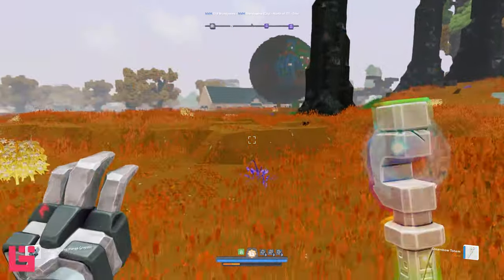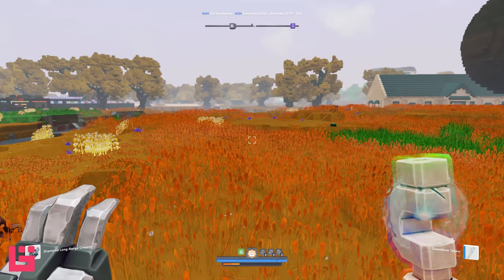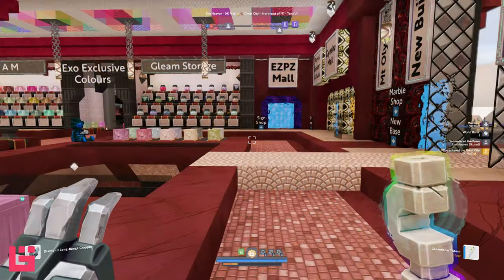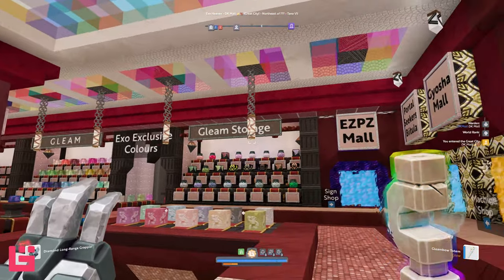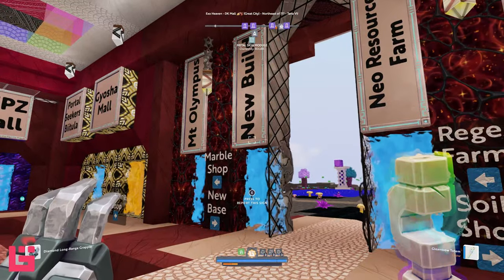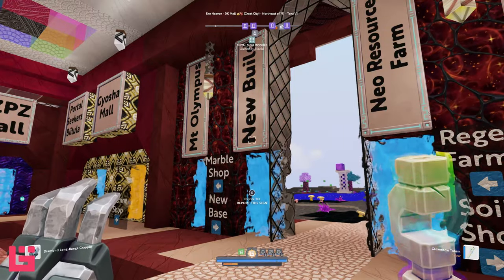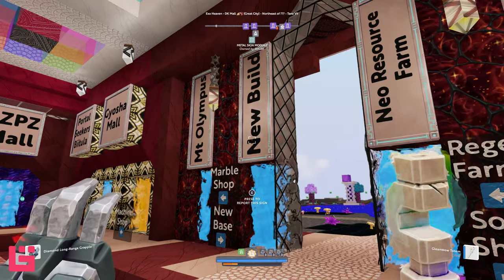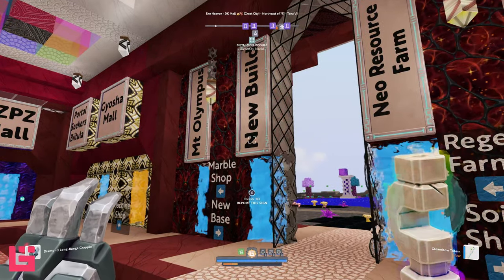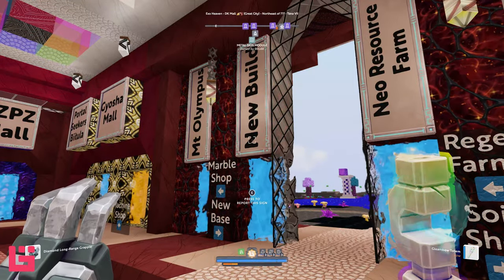I think I have one more portal that I want to show you. Standing here in Exo Heaven. There is a new build that Blitz is working on — I do apologize, Blitz, if you don't want anyone to see this quite yet. But I'm assuming that because you have a portal here, even though it might be for your own convenience, that you don't mind that we look. I want you guys to see this.